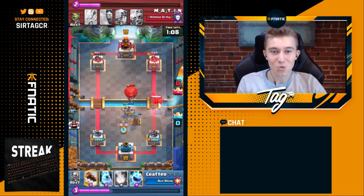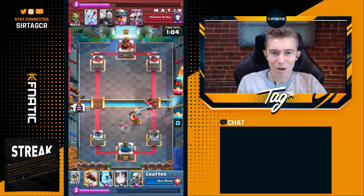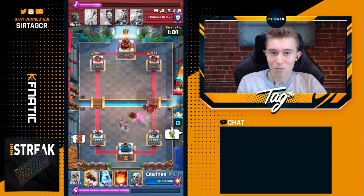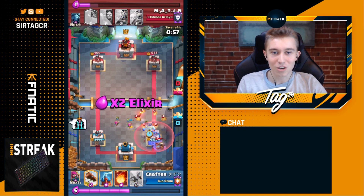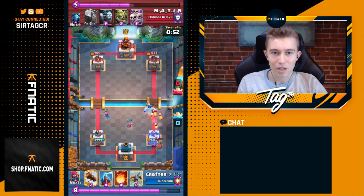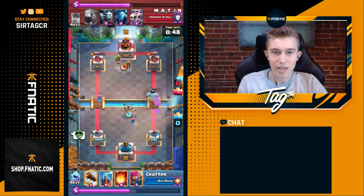I wonder if those Archers are going to get hit by the Death Bomb. He might have spaced them out well enough — yep, he did. He goes in for Ice Spirit to make sure the Archers stay alive; his opponent was expecting Skeletons. The Archers are actually going to get some chip damage to the left-hand side. He's going to be going in for the right-hand side again, trying to take both towers and assert dominance.